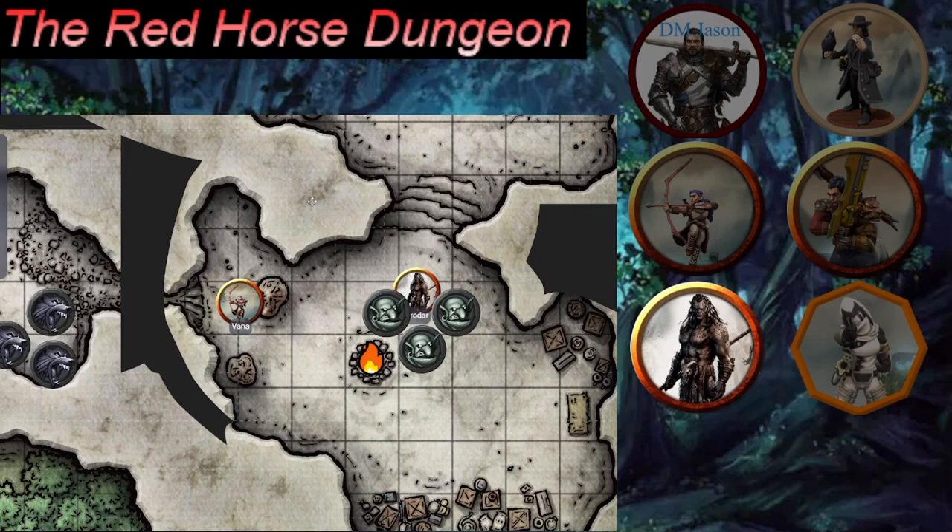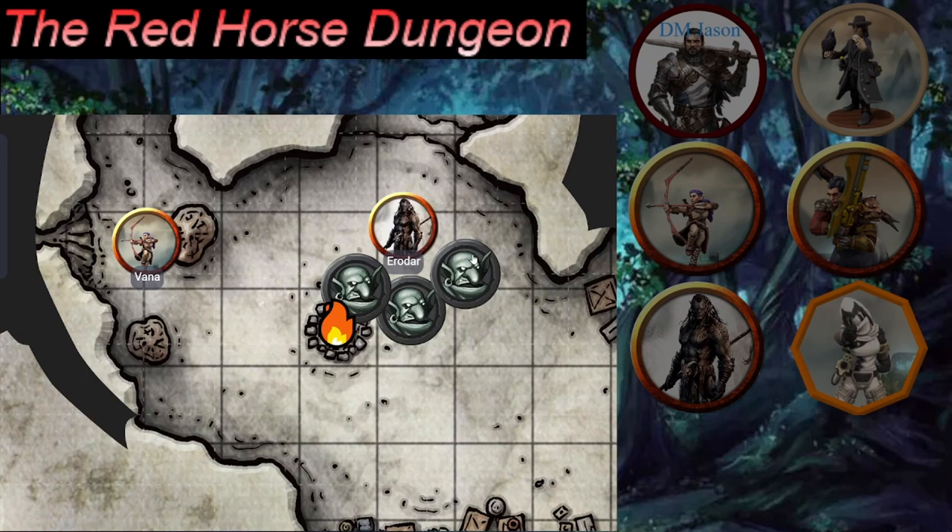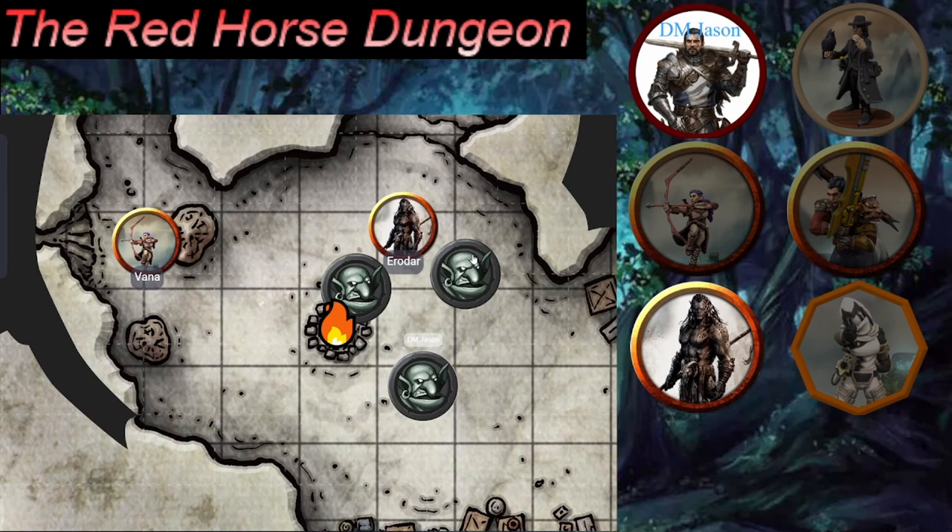Eredar drops both goblins. The intimidated ones don't act, but the one at his feet swings with a scimitar — 16 to hit, which misses — then swings again and misses, sending sparks off the ground. Eredar uses his reaction to kick the goblin in the chest. Strength check: 14, pushing him back five feet.